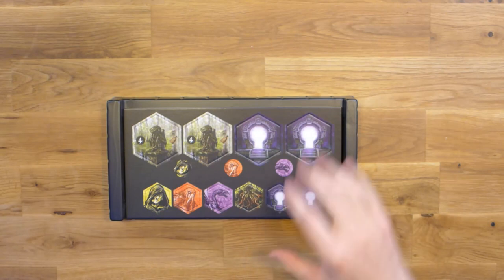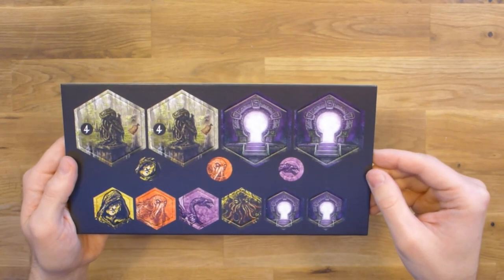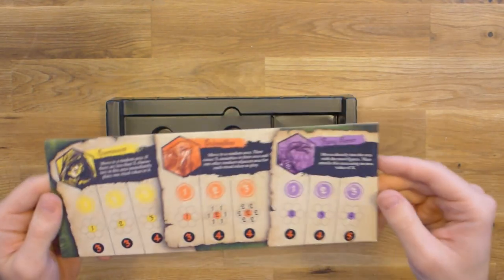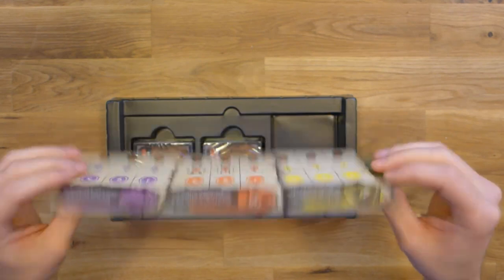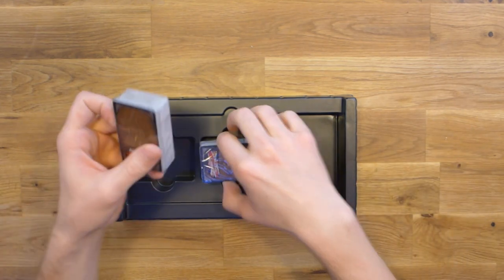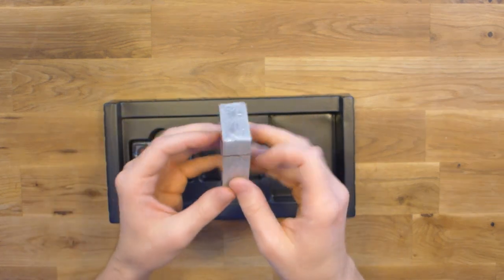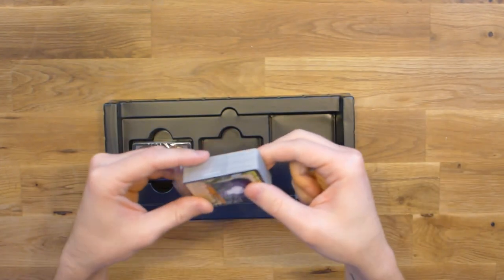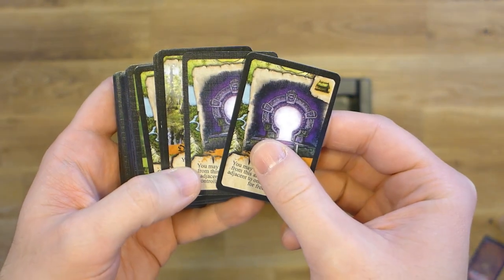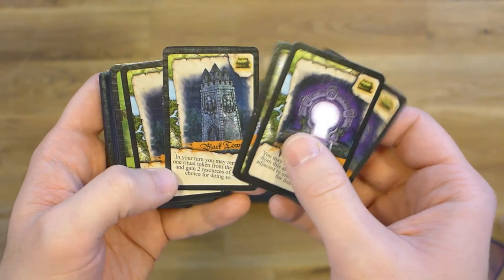Then we have a few new locations. New terror tokens and a new scenario token. And of course our terror board — again this one has one English side and one German. Then we have two sets or decks of cards, one in German and one in English. These are basically exploration cards you will need for playing the campaign, and it also contains new location cards. So you have the portal, an occult statue, and a black tower.